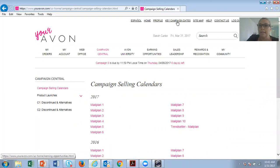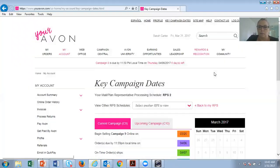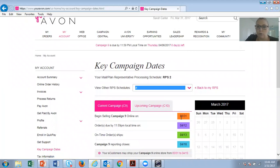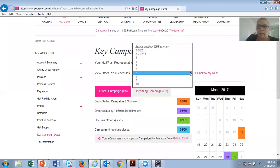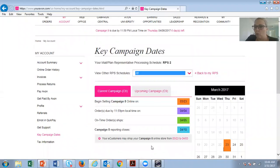Another quick and easy option is to go under Key Campaign Dates. Sally Sue was in mail plan six, and so was one of her downline members — this shows when their order date is and how they can start campaign nine. You can also check someone in RPS 7 or RPS 10 here as well. It's a quick and easy way to see all their order dates, and it's all on your avon.com.